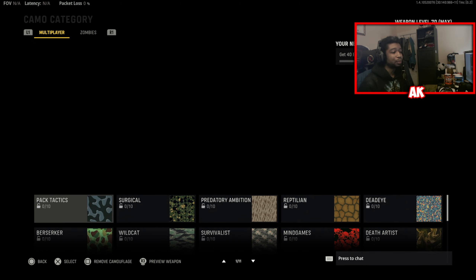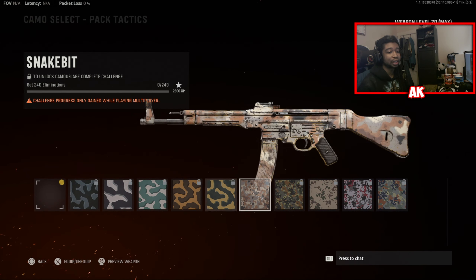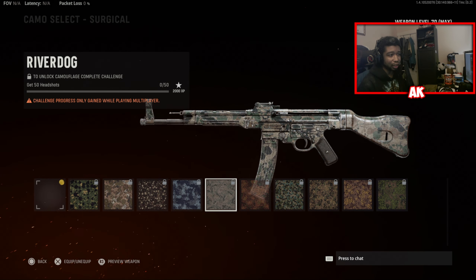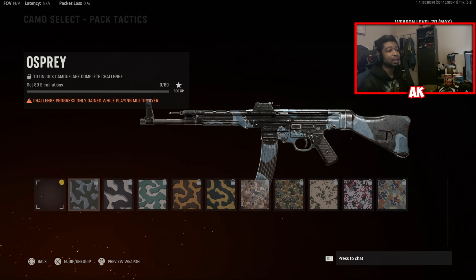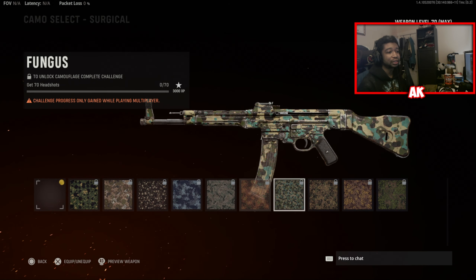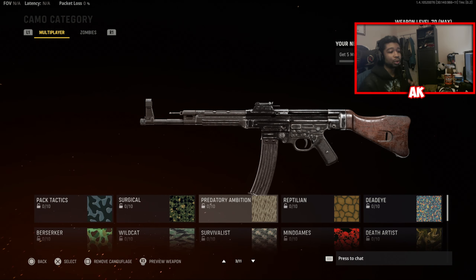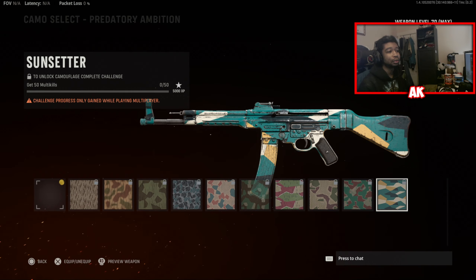You have the Pack Tactics, Surgical, and Predatory Ambition camos — these are all the basic camos. The camo challenges to unlock Pack Tactics are to basically just get kills. To max this out, you're going to need to get 400 eliminations to unlock the final stage. For the Surgical stage, to unlock the final stage you're going to need to get 100 headshots with the weapon — that'll take a bit of time, but it's very easy. Predatory Ambition is the third tier — you're going to need to get 50 multi-kills with the weapon.